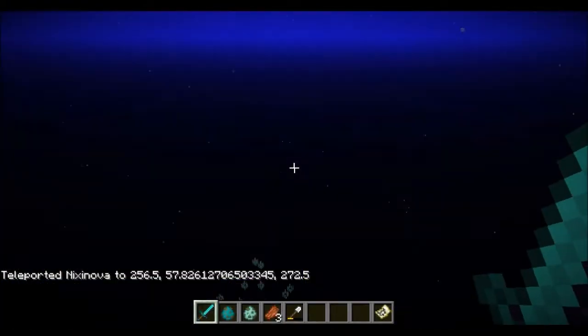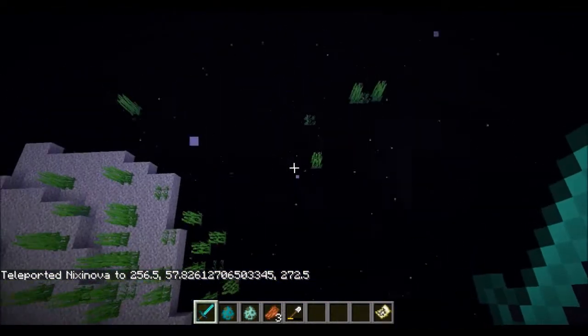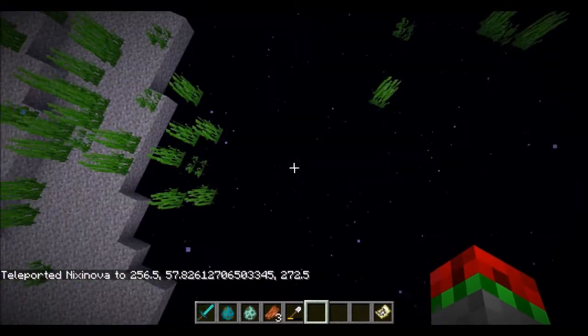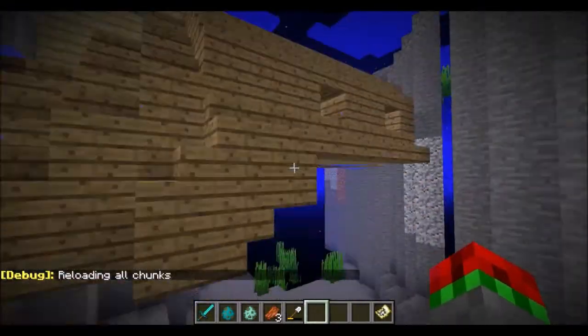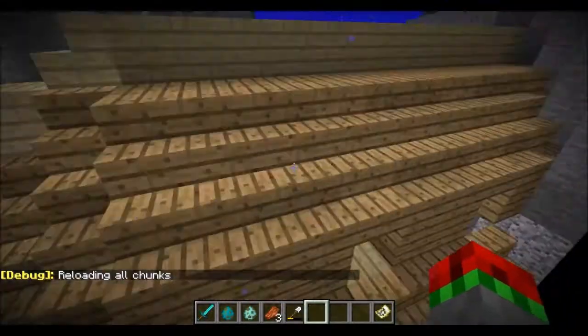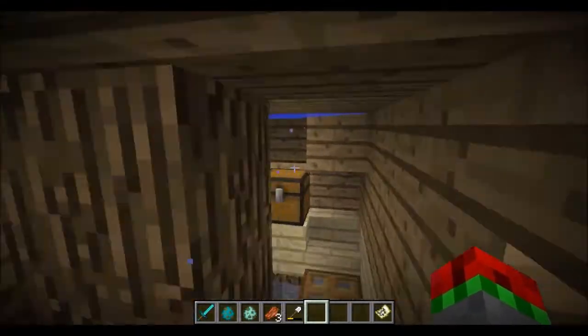Let's have a look at the shipwreck. If we go down here, there's another type of shipwreck — this is an upside-down one. The other one I think was sideways. So here it's upside down; you can see the bottom, whatever it's called, is there. And if we go in, there are some chests.